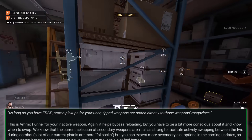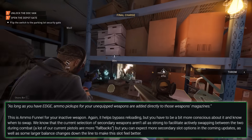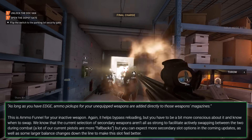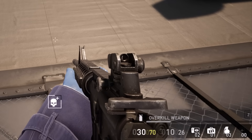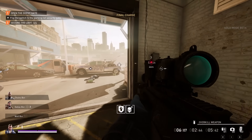Then you've got the Gunslinger node, Locked and Loaded, which states as long as you have Edge, ammo pickups for your unequipped weapons are added directly to those weapon magazines. This one is a little simpler in that it serves a clear purpose, allowing you to reload your non-equipped weapons passively, which I don't hate. It's still a hell of a lot less satisfying than being able to Ammo Funnel lead into SWAT so long as you don't miss, but at least I get it.